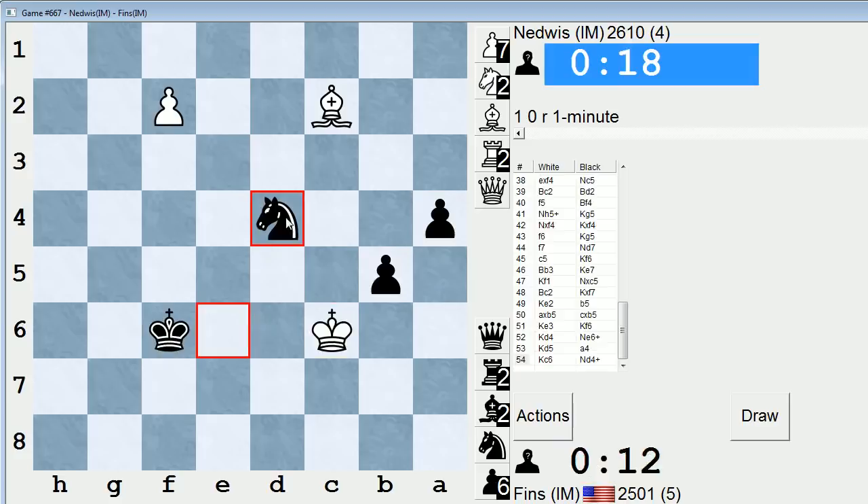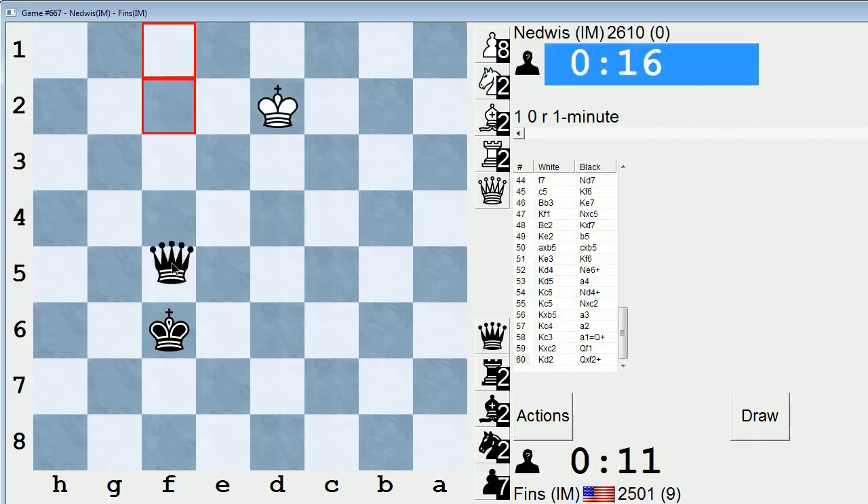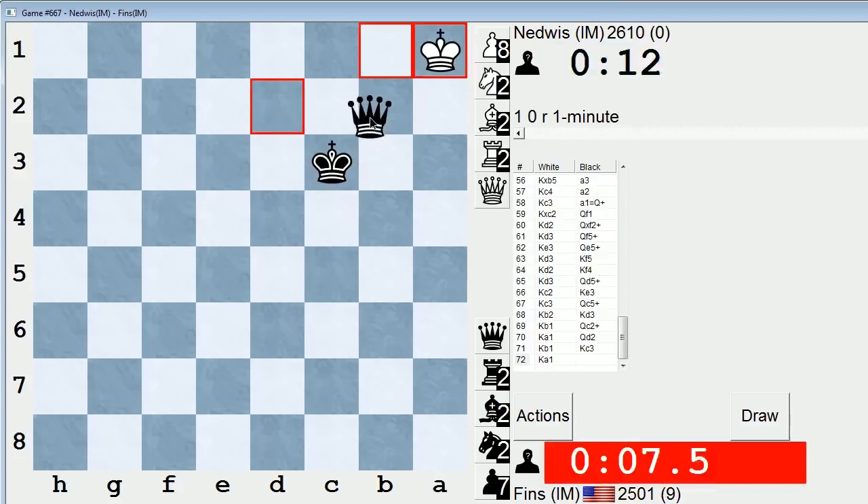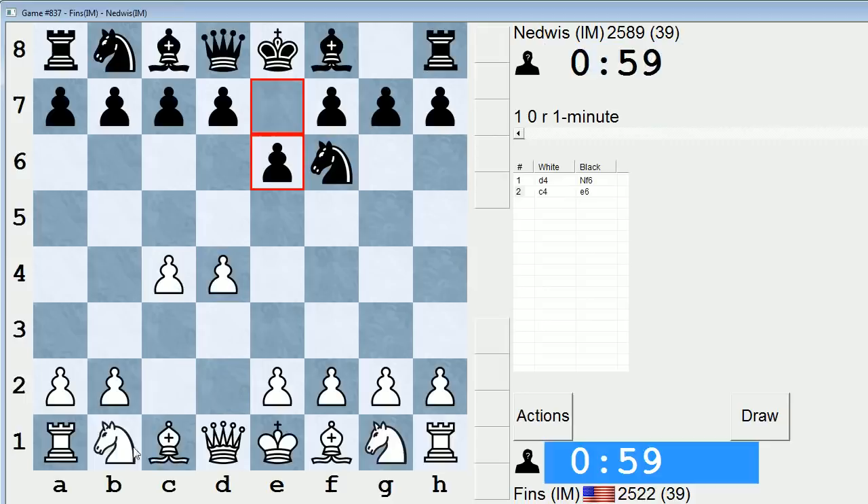Let's just do this — get these pawns rolling. Check. Okay, let's go here. He can't go to C6 because I have this move. Check, check, check. Let's see how fast I can do this. Checkmate. Check, check, check — checkmate. Alright, 25-22 after that game.